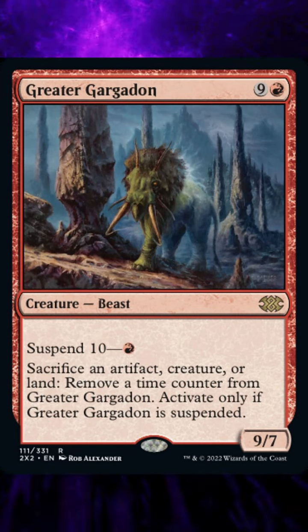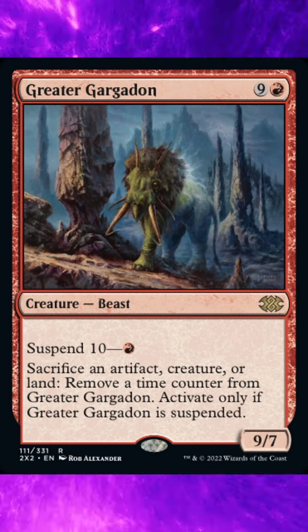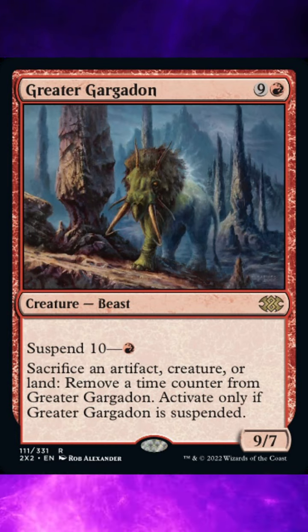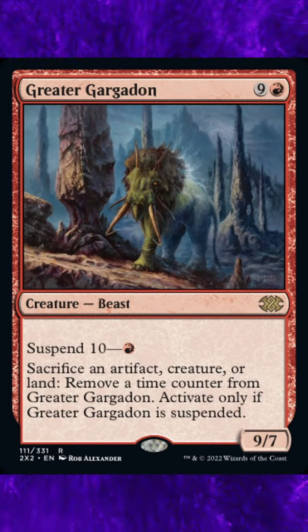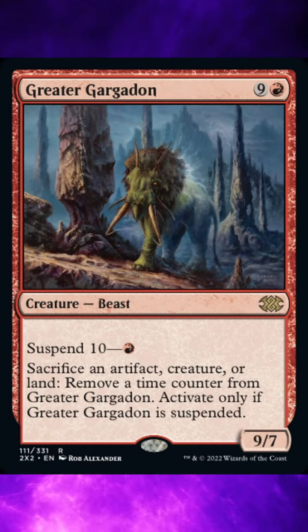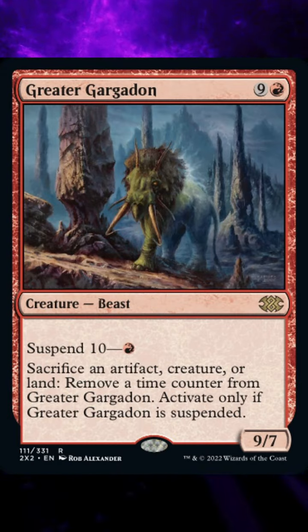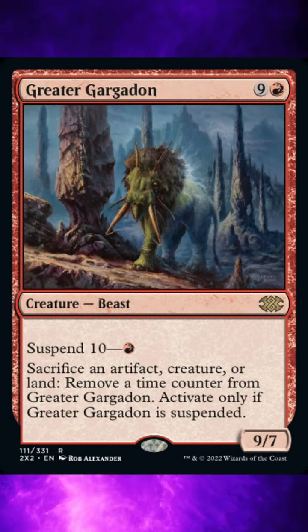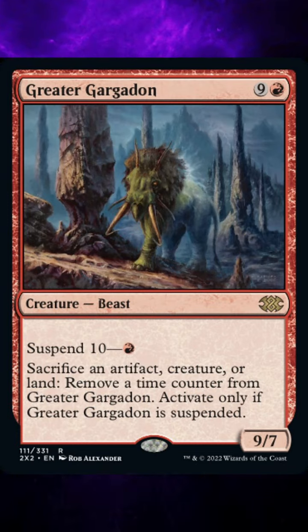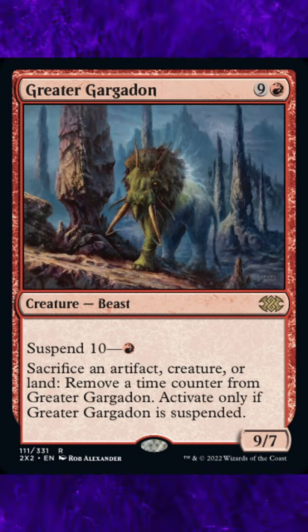There are currently an excessive amount of rules on this card by Wizards of the Coast. Suspend is a keyword that represents three abilities. The first is a static ability that allows you to exile the card from your hand with the specified number of time counters — the number before the dash — on it by paying its suspend cost listed after the dash. The second is a triggered ability that removes a time counter from the suspended card at the beginning of each of your upkeeps. The third is a triggered ability that causes you to cast the card when your last time counter is removed.